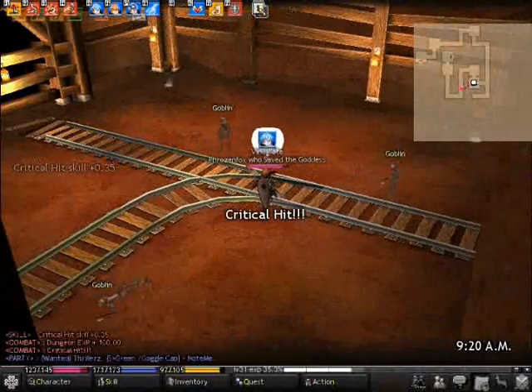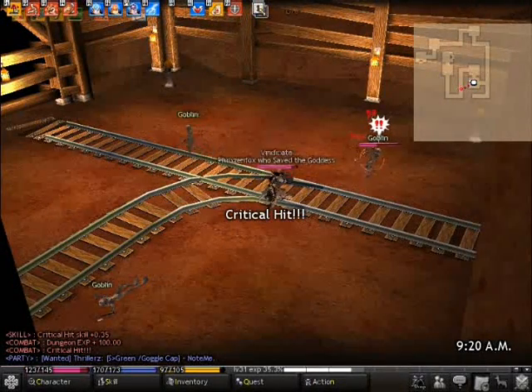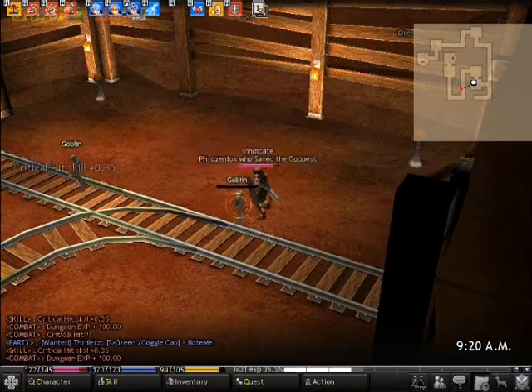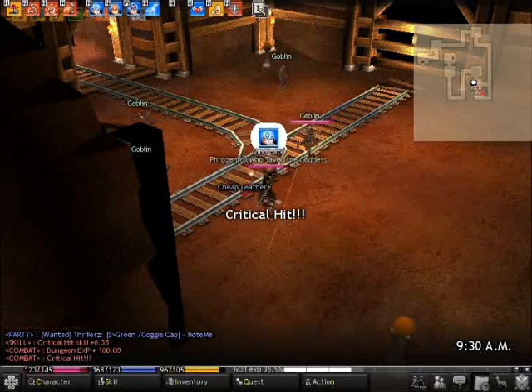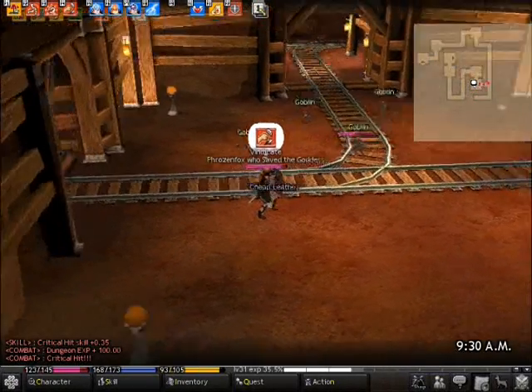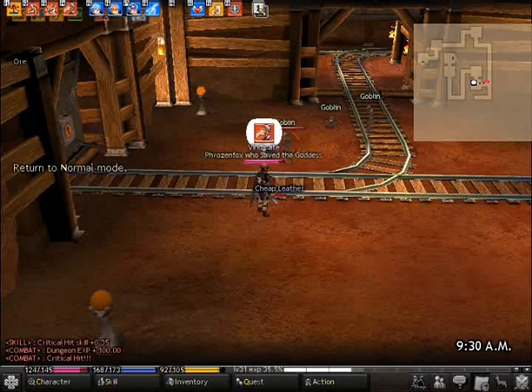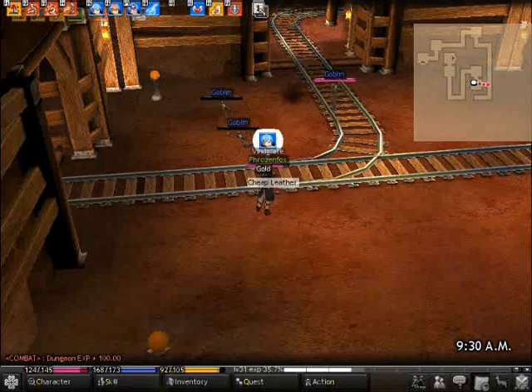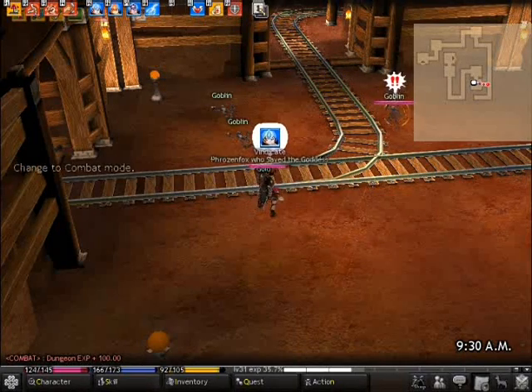Basic room clearing — chain attacks together. If they have enough time to show the exclamation marks before you attack them, you're usually doing it too slow. But it also depends on the type of spawn. For goblins like this, they're really easy, so just kill them as fast as possible and get to the next spawn of monsters.